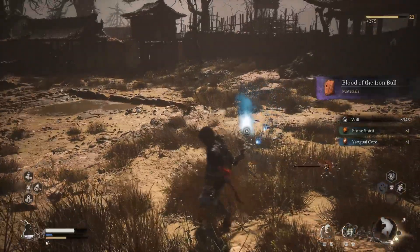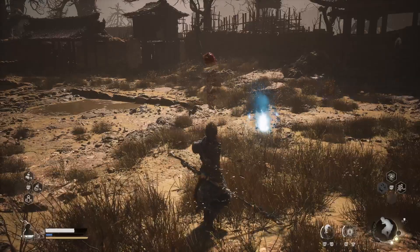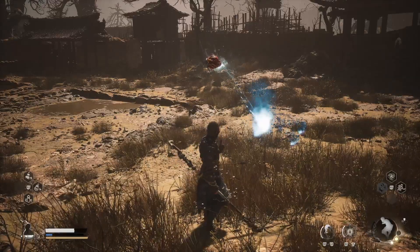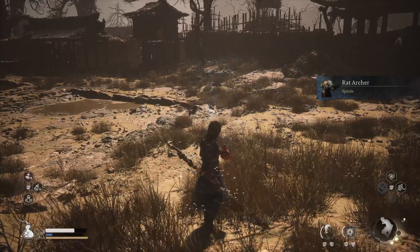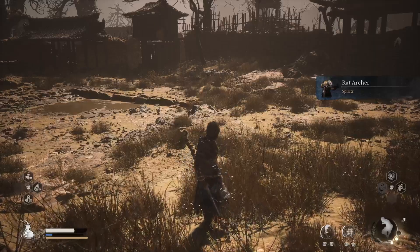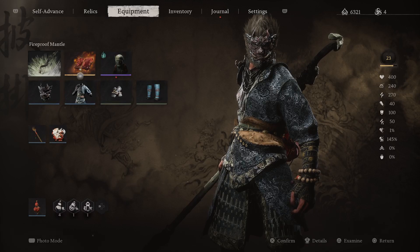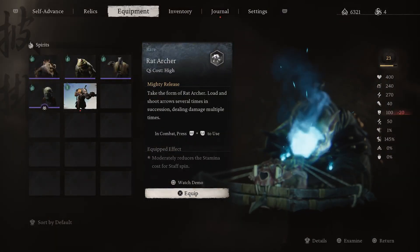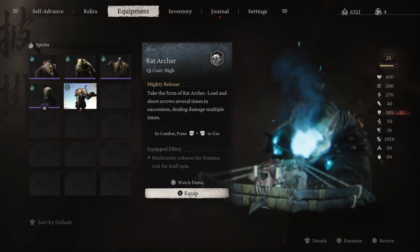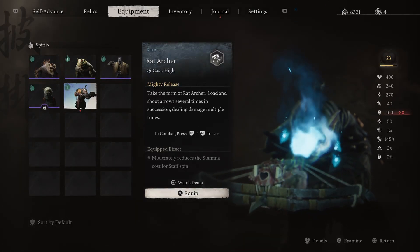We got Blow to the Iron Bowl, which is an upgrade material, and we also just got the Rat Archer Spirit. It says: 'Take the form of the Rat Archer — load and shoot arrows several times in succession, dealing damage multiple times. Moderately reduces the stamina cost for Spin-Off if you have it equipped.'